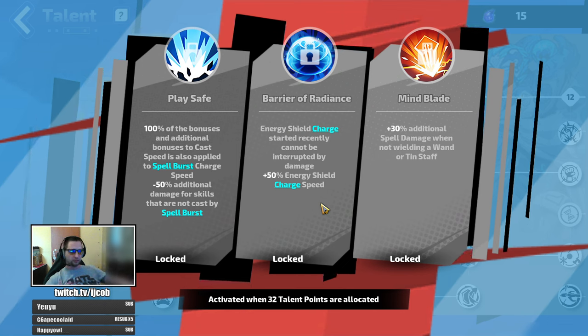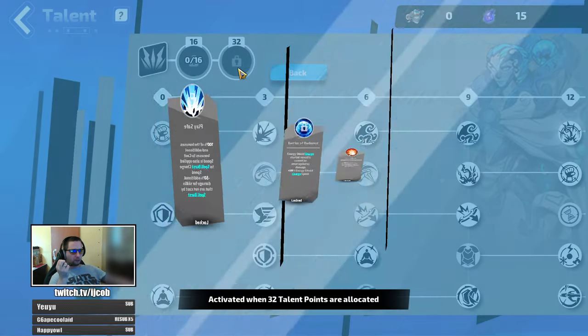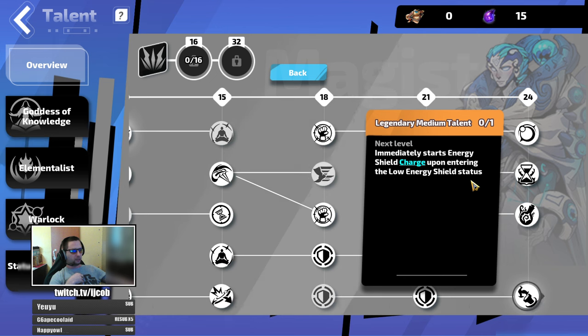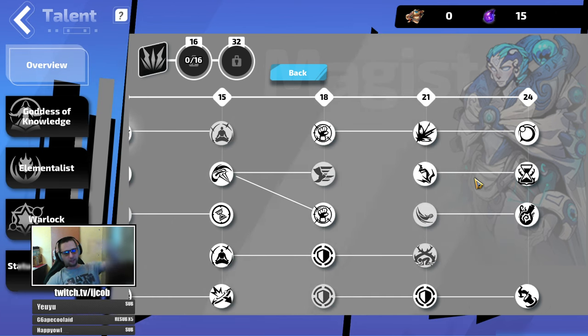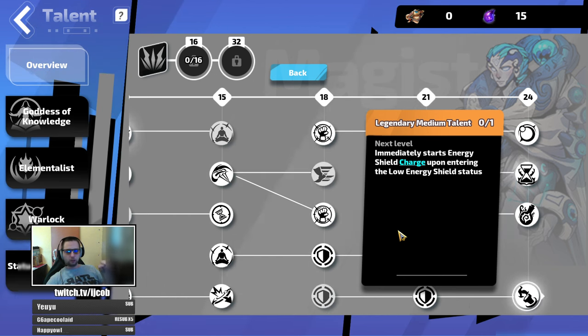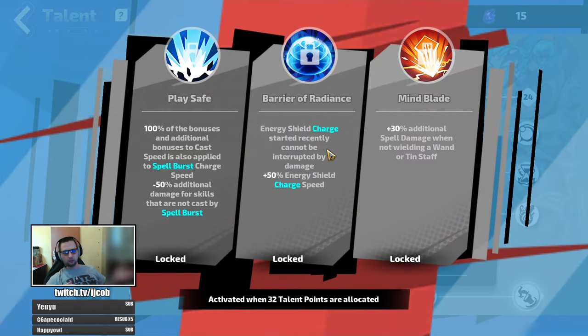Using Barrier of Radiance in combination with another Magister node that immediately starts energy shield charge upon entering low energy shield status makes you pretty much immortal unless you get one-shot. You need to keep in mind: if you don't have enough charge speed or a large enough energy shield pool to regenerate above the low energy shield threshold, this node won't proc again — you'll die slower but still die.